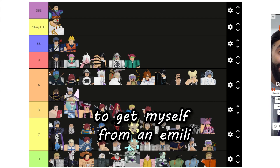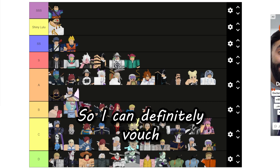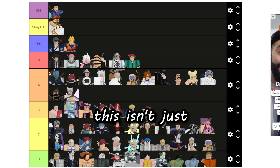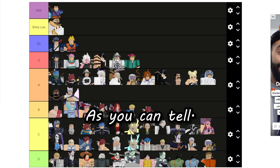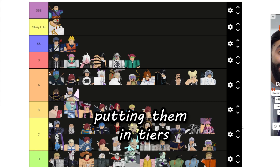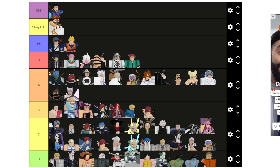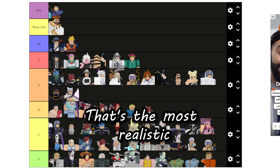This is the tier list I've been using for a couple of days and I was able to get myself from an Emily all the way up to a Lulu and a shiny weather, so I can definitely vouch that this works. A couple other people tested it out and they said it works too. This is an absolutely valid, non-biased unit list — I'm not trying to corrupt the market because I haven't put specific values next to units, just putting them in tiers.